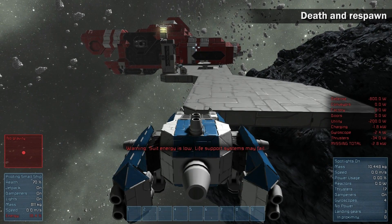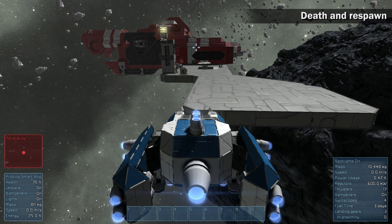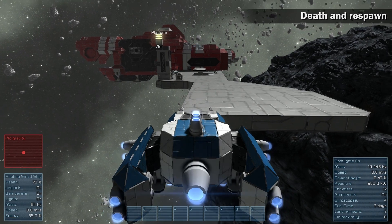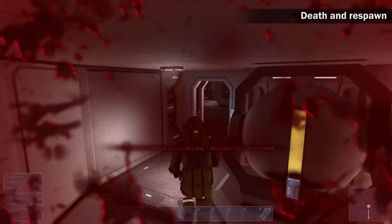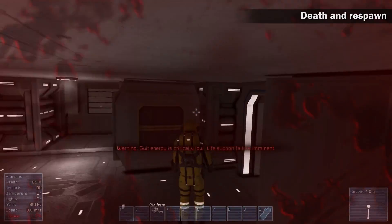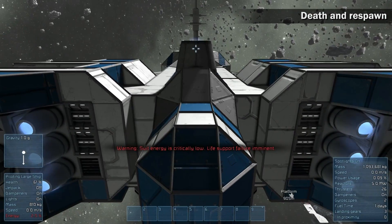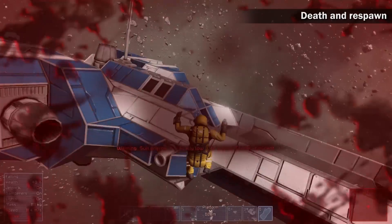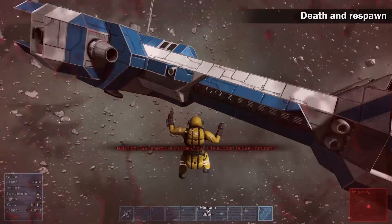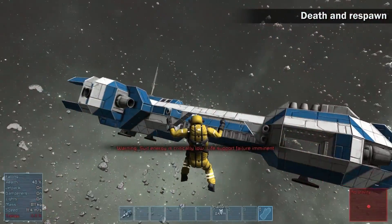The astronaut's suit can be recharged at a medical room or by sitting in any cockpit. Both must be charged by energy from the reactors to be able to recharge the suit. Once the energy in the suit reaches zero, the jetpack stops working and your health starts to decline. If you are inside a gravity field, there is still a chance you will survive by recharging at the closest medical room. Otherwise, you will float away dying.